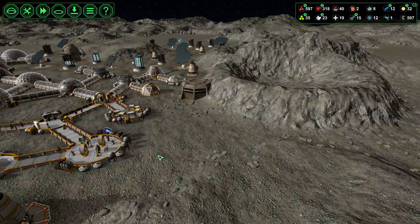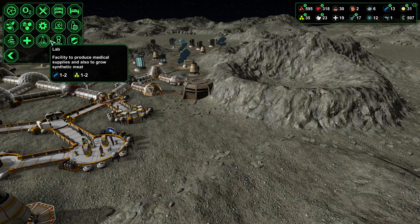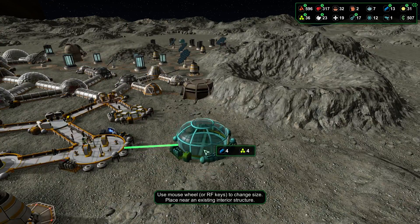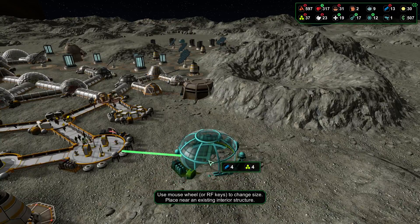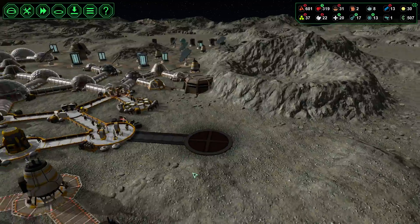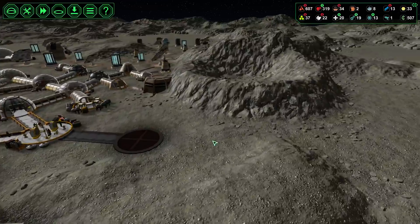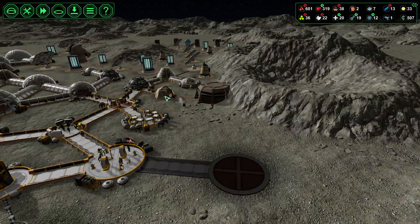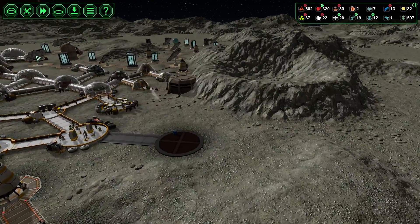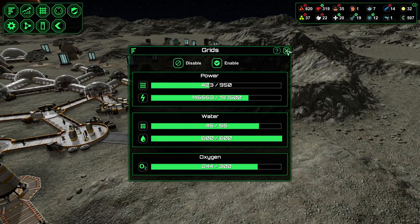Alright, so let's get a canteen up first. That's here. Got an exit right here, so that should be okay. How's the water situation? It's okay.